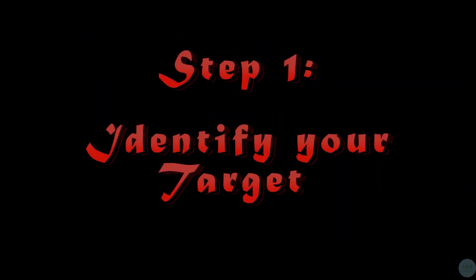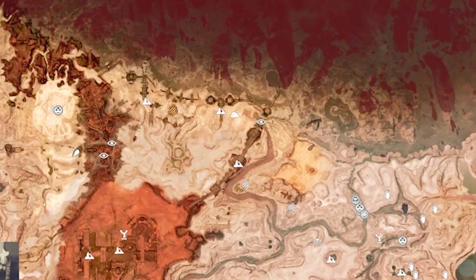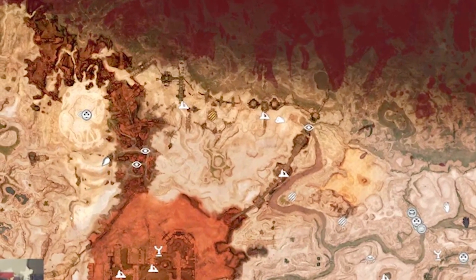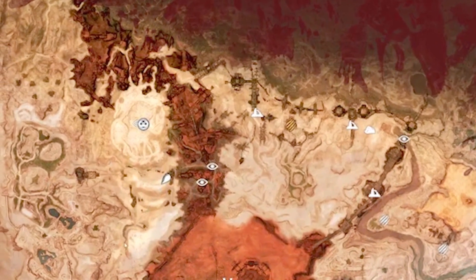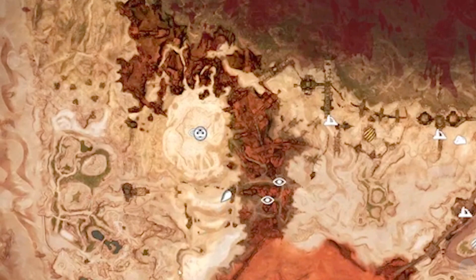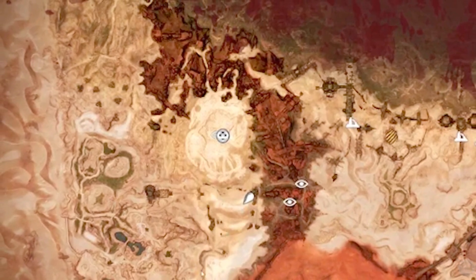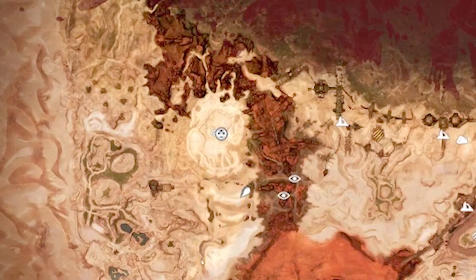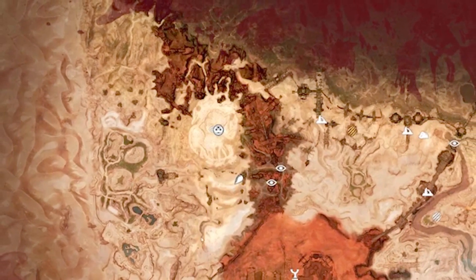Step 1: Identify your target. Typically when you're roaming around the map in Conan, you will see bases and say, 'I'd like to raid that.' But I often like to look at the overview map as well, because due to recent updates you can now see which bases hold true names of a given god. I've identified a base on the west of the map that is holding a true name of Set. That means somewhere in that base they have a god summoning token. This does not necessarily mean the base is full of loot, but it's a good bet. So let's take a walk over there and see what we find.